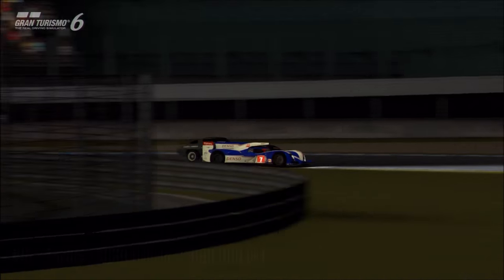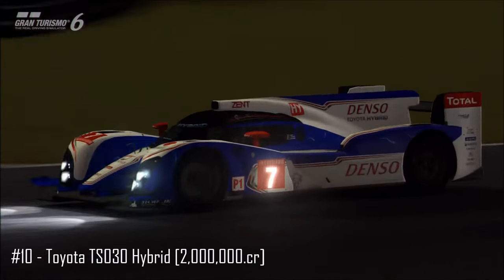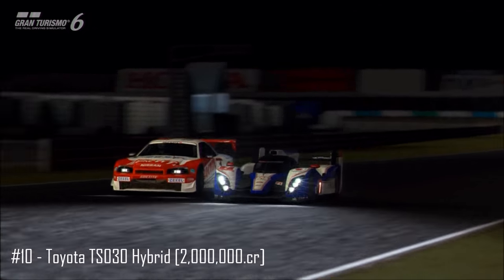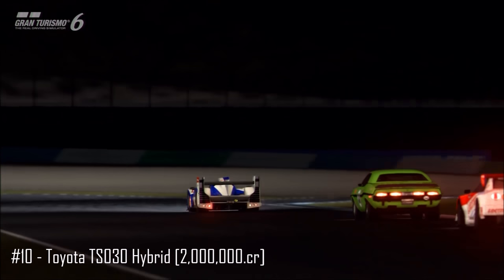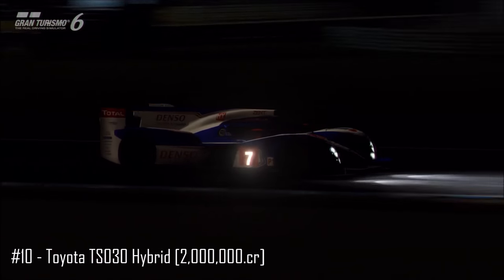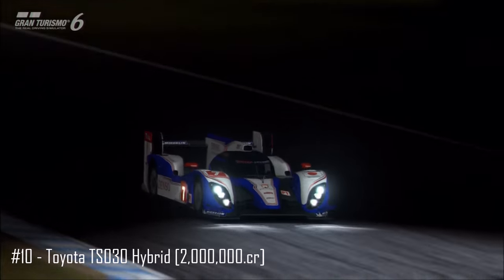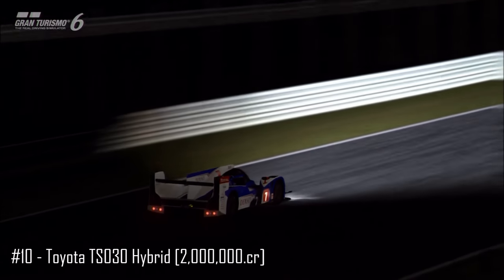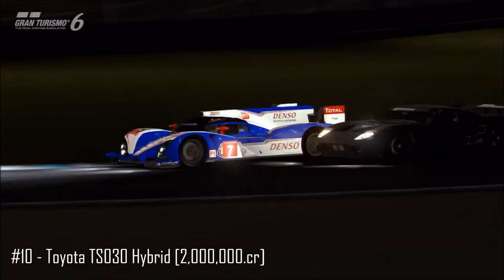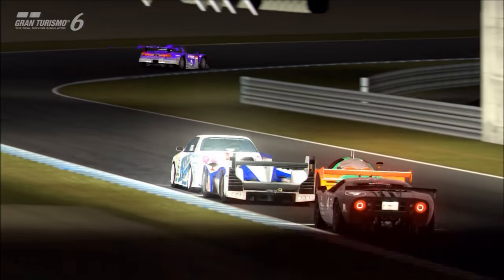Kicking us off in 10th place is a very popular choice of Le Mans car, the Toyota TS30 Hybrid. It cannot be upgraded, and that prevents it from getting an even higher position on the list, but the reason I'm including it is because it's just such a good vehicle. It's considered by many to be an overpowered vehicle for its PP level, and that's a fair point. It's very useful for PP racing, online racing, seasonal racing, and time trials. It's an excellent endurance car due to its fuel economy and very low-stress driving manner.